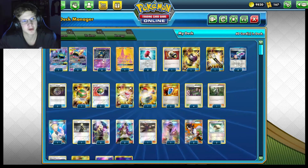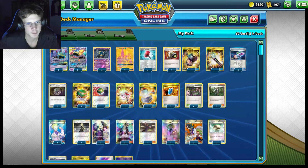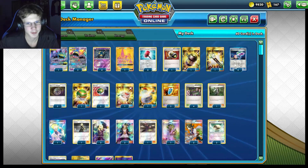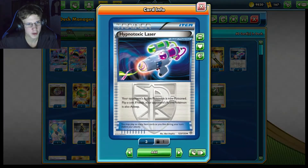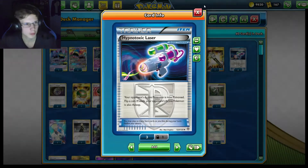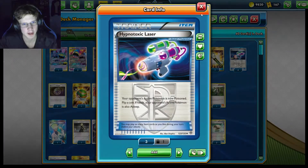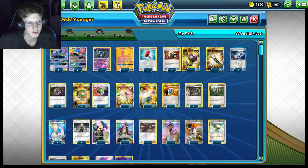There's no Energy Acceleration in this deck, so that's definitely a problem. But we've got four Crushing Hammers, two Enhanced Hammers just to really annoy your opponent, one Field Blower, and then four Hypnotoxic Lasers. This is what we're going to use to Poison their Pokemon. Even if you don't attack, you don't need to attack to do a lot of damage — you can literally Poison your opponent's Pokemon to death.